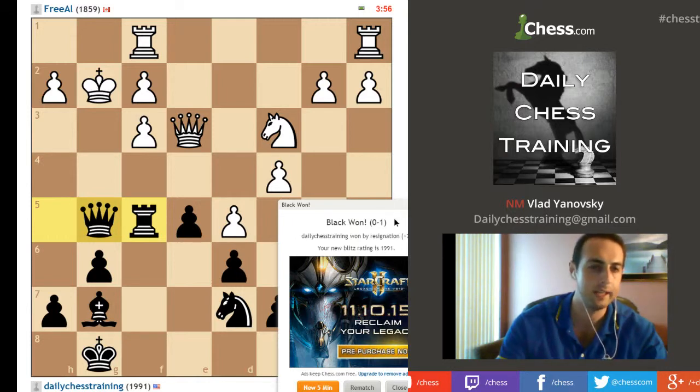That was an interesting game. His idea of knight b5 is a standard idea, but it doesn't work well with queen d2, because queen d2 allowed me to take on f3 and double up his pawns. Black was just better here and the game proved it — it was very unpleasant for white to play. Hope you guys enjoyed that, bye!